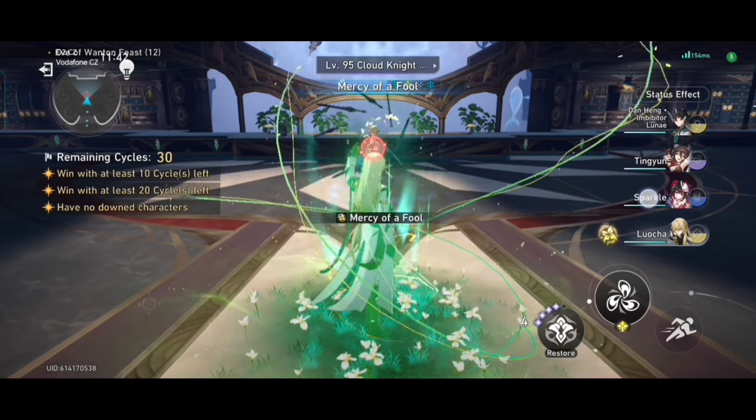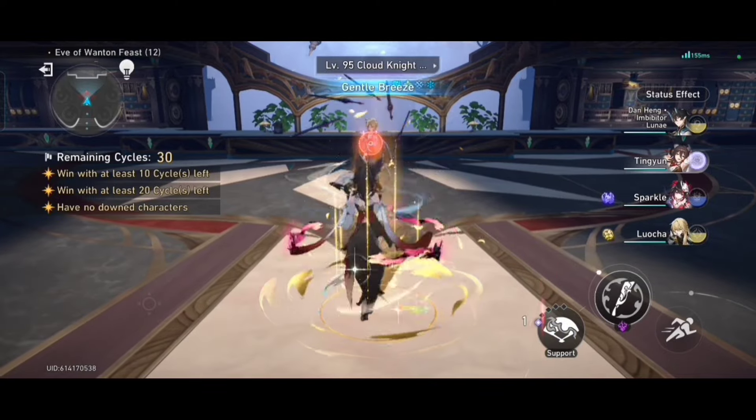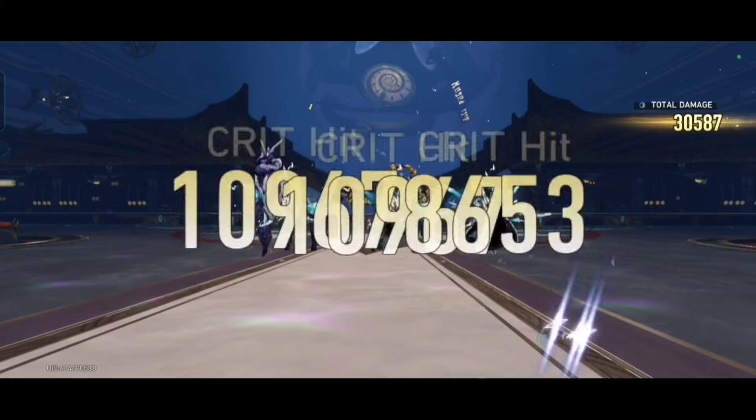Hello everyone and everything! Today I will take you on an interesting mathematics question which came to me while preparing artifacts and lightcones for Aventurine. How much defense percent stats — both main and substats — do you need with all lightcones that have a relevant passive for Aventurine? This took 2 hours to calculate and days to edit into a video. Enjoy!